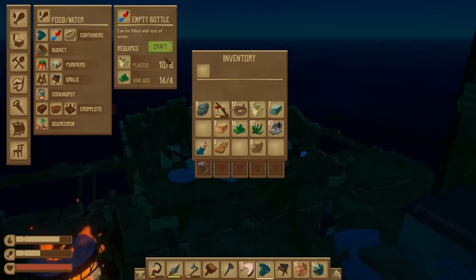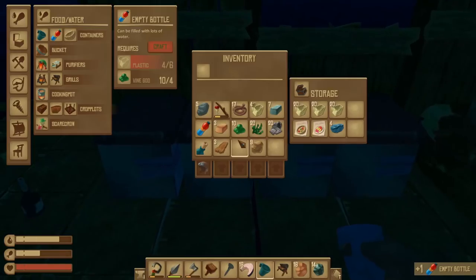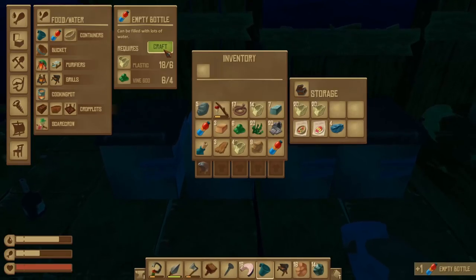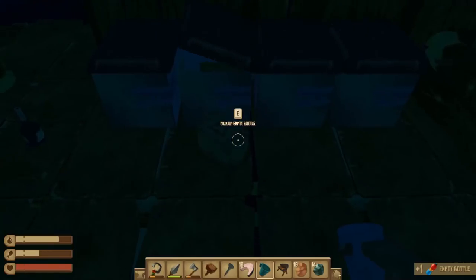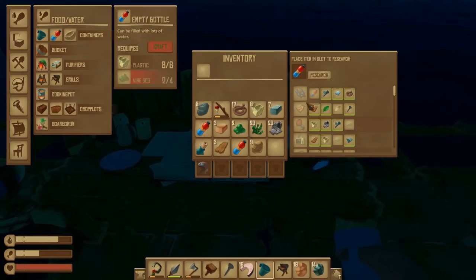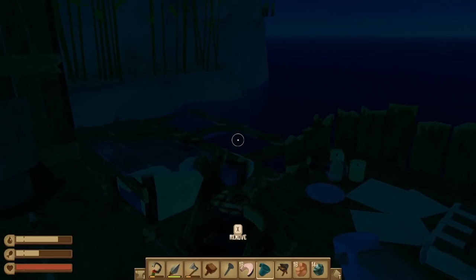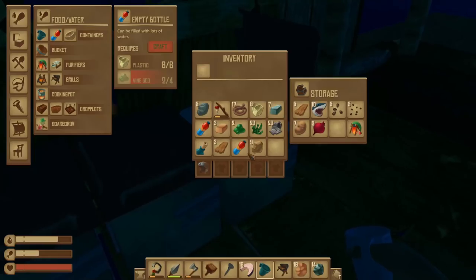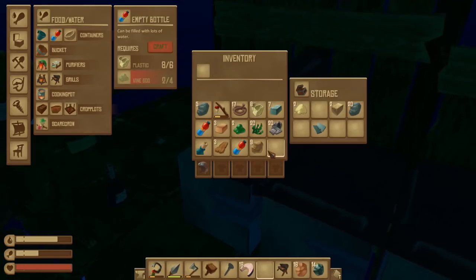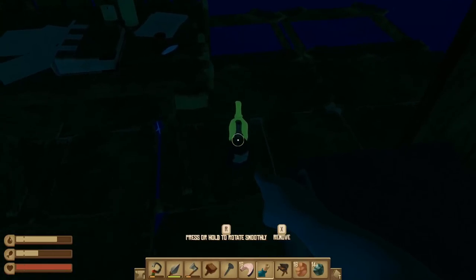All these upgrades — I think we need two plastic bottles. One for research reasons, and one for refilling. Let's research it. So now we can make water bottles. Keeping one for refills and one for fresh water — I think that's what I was doing a long time ago. Let's place a plank and do the copper.